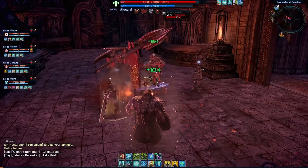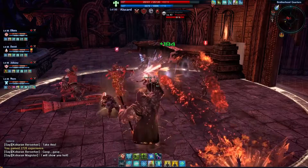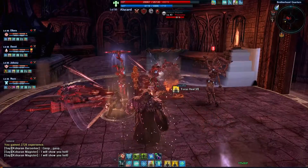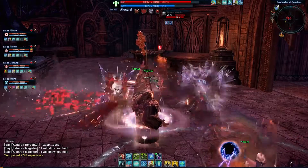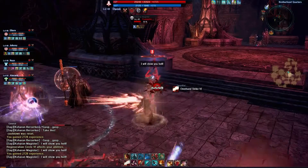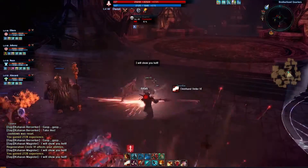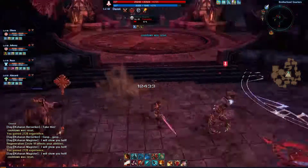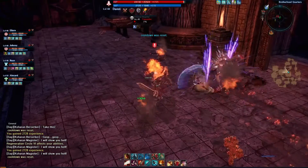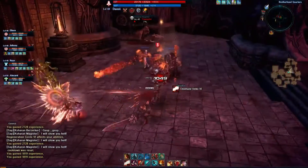First up we have the Baraka Priest, who is currently in focus. He's the healer of the group and he's invaluable for a successful dungeon run. Second up we have the Popori Archer, who deals a lot of ranged damage, and then we have the Human Slayer. The Slayer starts with no mana but through his basic attacks he can build up his mana reserves to unleash some pretty powerful skills.